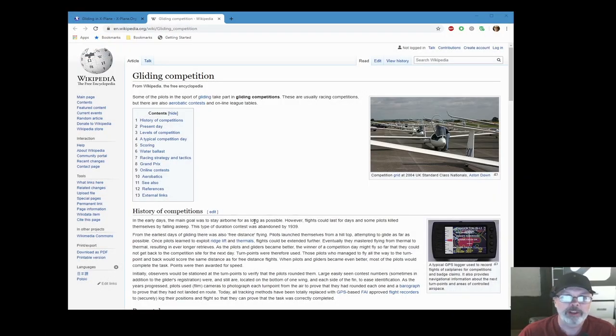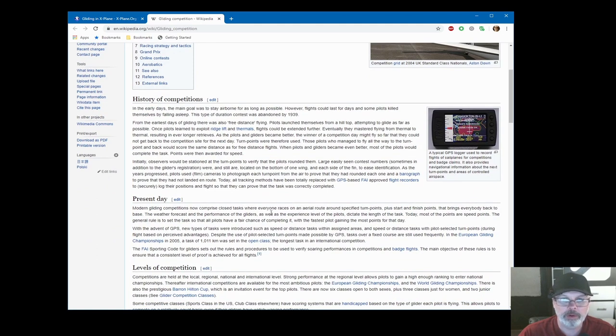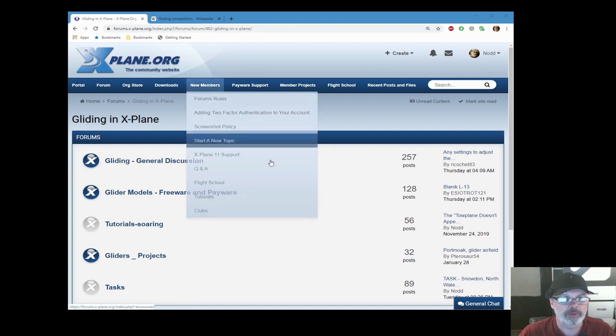Hey folks, this is Nod and we are mucking around in X-Plane. Today I want to talk to you guys about flying tasks in gliders in X-Plane. If you go to the glider competition Wikipedia website, it'll explain what flying tasks is all about. Basically what it amounts to is you take your glider up and fly around a bunch of specific turn points — GPS locations on the map — kind of like a car going around a race course, except there's no track. You fly from one turn point to the other, it's called a task, and you can time yourself and brag to your buddies.